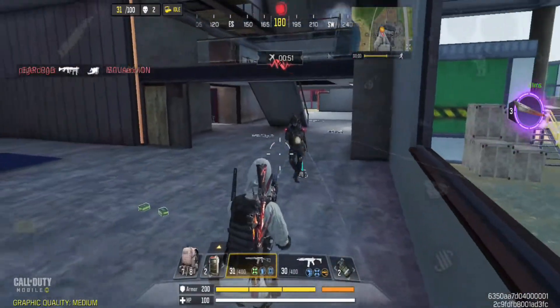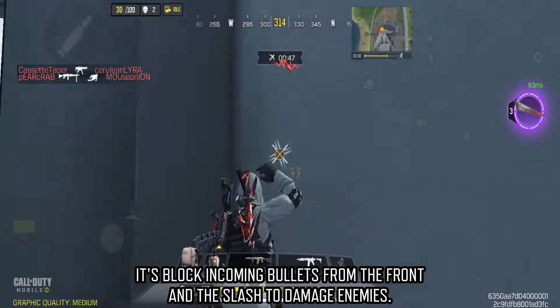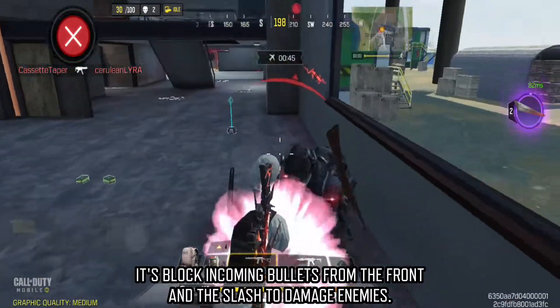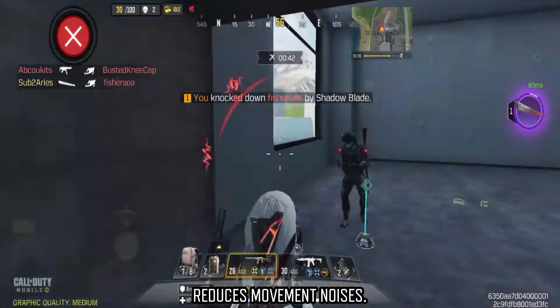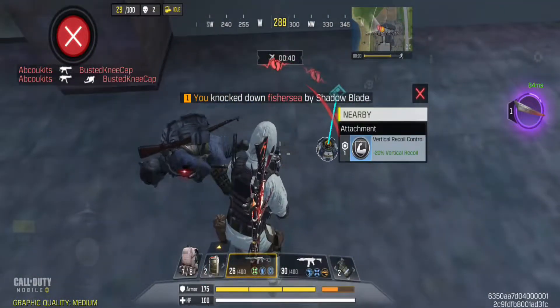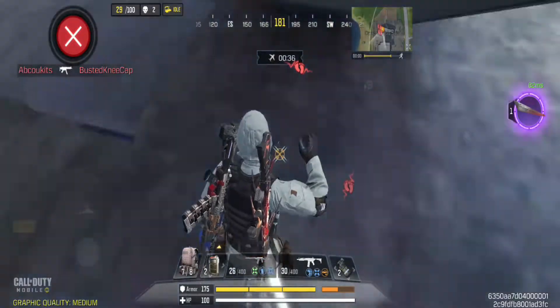Next, a new Battle Royale class called Quick Strike. It blocks incoming bullets from the front and slashes to damage enemies. It reduces movement noises but is only good at close range and is not suitable if the enemy moves fast.